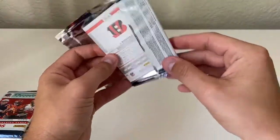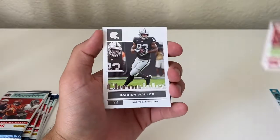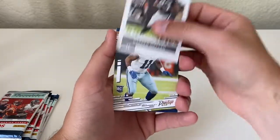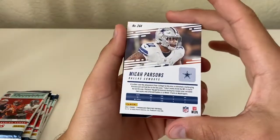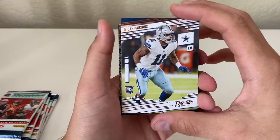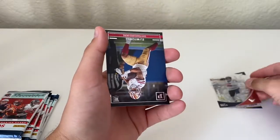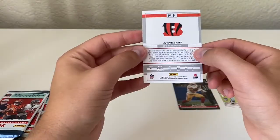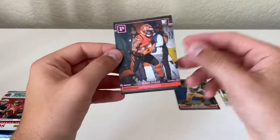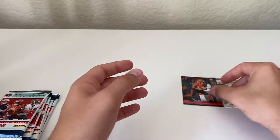Alright, here we go — pack number one. Prism Black is really what you're looking for; that's pretty much the best card in here, and of course autos are always nice. We got James Robinson, Kelvin Ridley, Darren Waller — all base cards. Got a Micah Parsons that looks to be orange bronze, not numbered, but a nice card. Davis Mills Clear Vision, Eli Mitchell, and a pink Jamar Chase — this is the Panini set. I like the pink version of that one, not too bad.